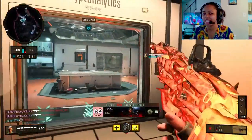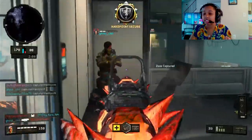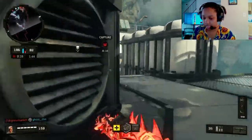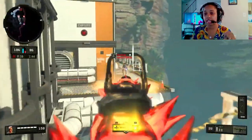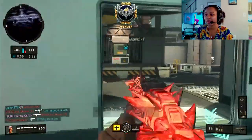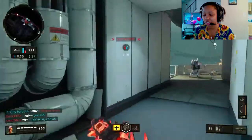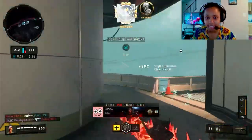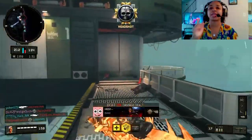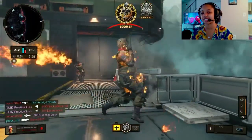For perks, I chose Scavenger because the ICR does not have extended mags — there are no extended mags with the ICR at all. Definitely put Scavenger on because otherwise you're going to have to pick up someone else's gun, which is a no-go. Especially if you're getting close to a nuke and you run out of ammo. Make sure y'all like the video and comment down below what videos we should do next.